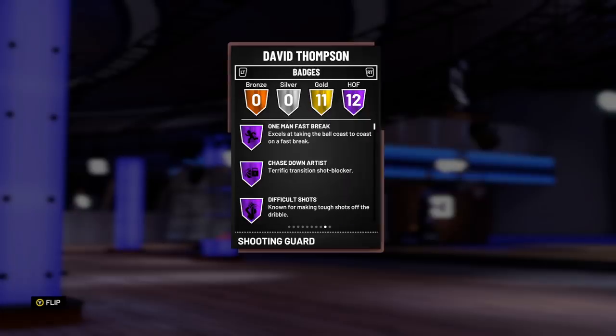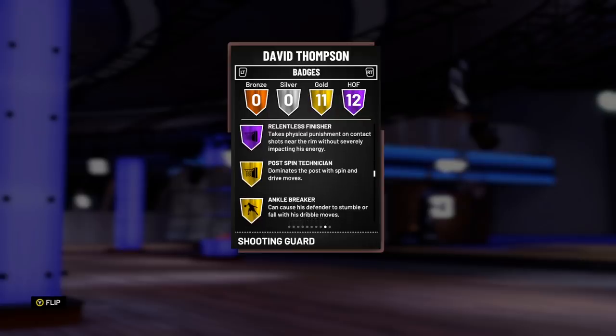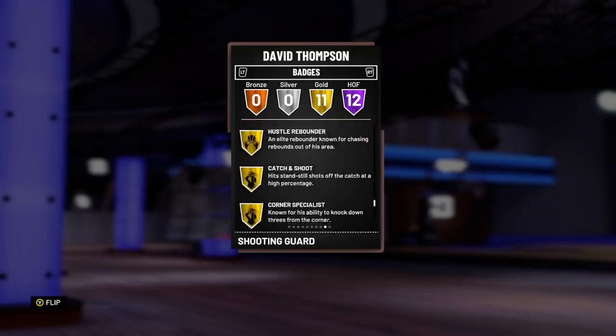David Thompson has got 12 Hall of Fame badges: 1-man fast break, chase, difficult shots, pick dodger, tireless scorer, defensive stopper, lapsity finisher, posterizer, actor back, teardropper, pick it around, maestro, and right as finisher, as well as 11 gold badges.